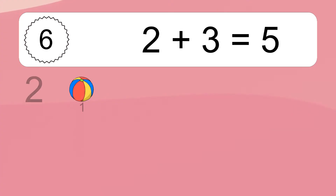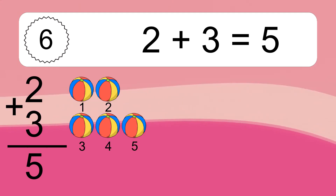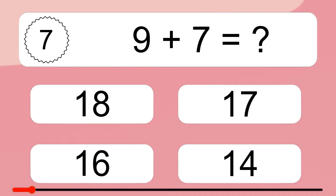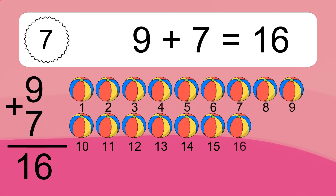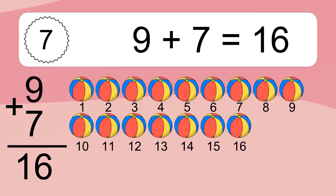Two plus three equals five. Let's count it: one, two, three, four, five. Nine plus seven equals what? Nine plus seven equals sixteen. Let's count it: one, two, three, four, five, six, seven, eight, nine, ten, eleven,